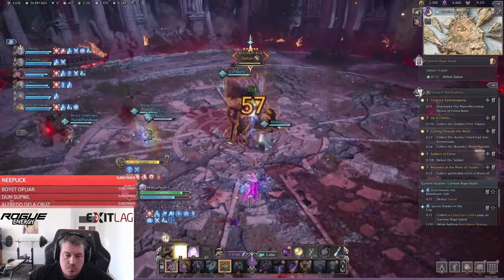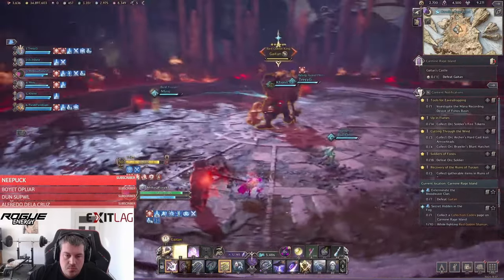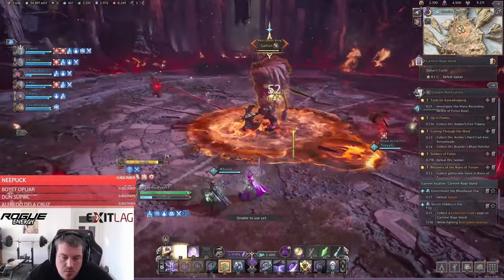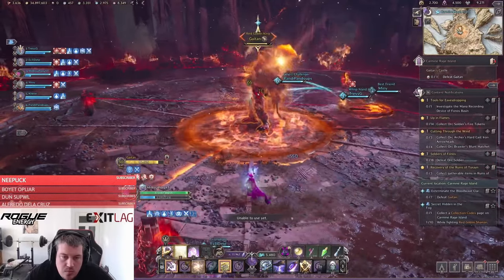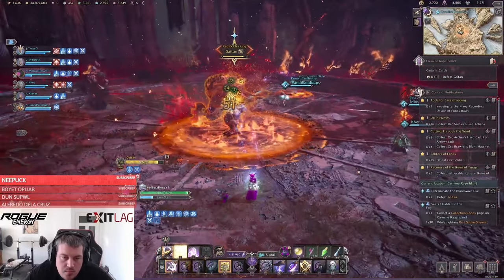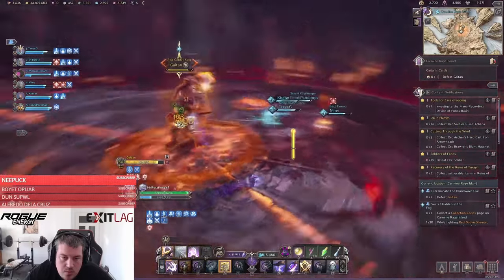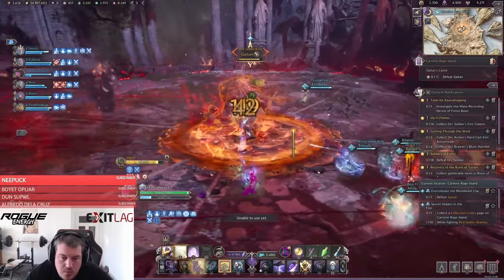He then follows up by binding four players to pillars. He will focus one pillar at a time with a pizza AOE attack — you will need to dodge those until he destroys your pillar, then you are free again. If you dodge counterclockwise, you will not get stunned.